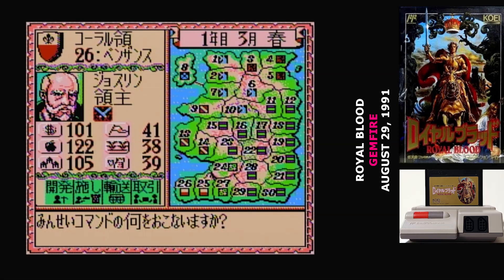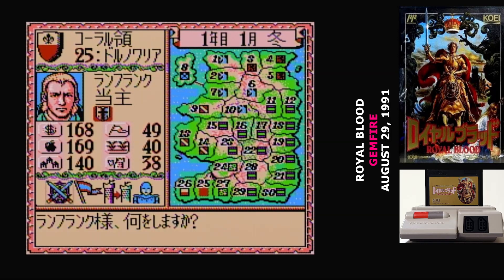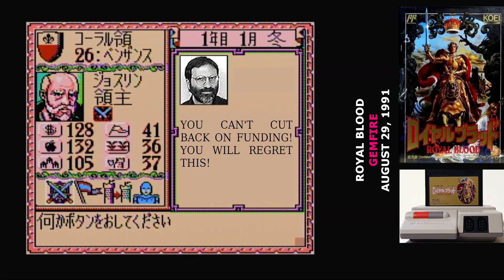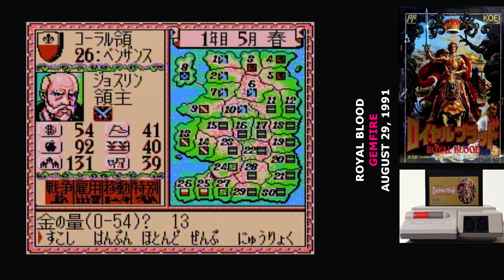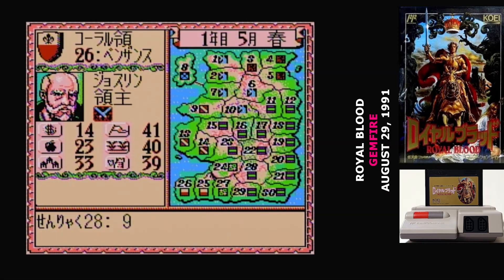There's also something telling you how fortified your province is. All of the commands are grouped together in four icons: military, domestic, foreign, and vassals. From this menu, you can also hit up and down to bring up your advisor to see what they have to say. There are only four options under each of those four main headings. For military, you can go to war, recruit troops, move them around, or hire monstrous mercenaries.